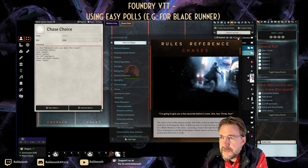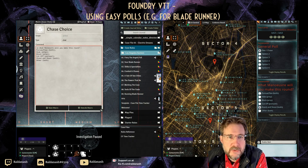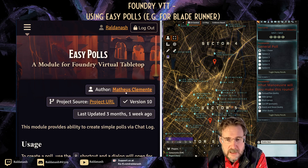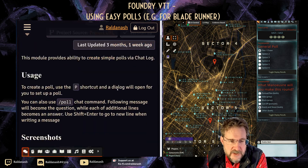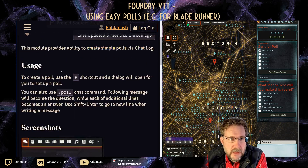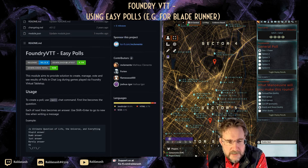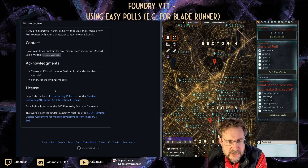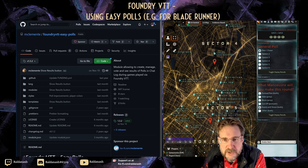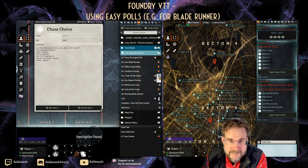Anyway, that's what Easy Polls can do. If you want to look for it, it's called 'Easy Polls' by Matheus Clemente — I'm guessing at the pronunciation. There's a version 10 and version 9 available, with a little explanation and screenshots. You can also find the GitHub easily. I'll make some extra suggestions there. Thank you very much to Matheus, and I hope you found this useful — take care and I'll speak to you soon.